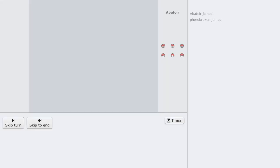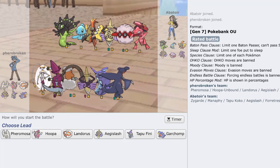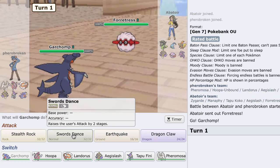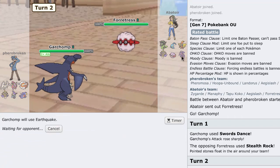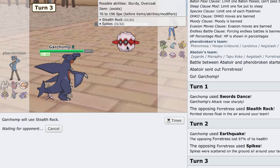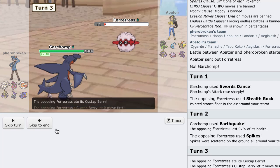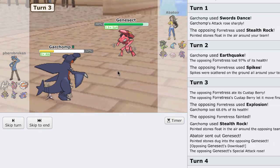My next opponent has Manaphy plus Shedinja — I need to be really careful about that. He looks pretty weak to Chomp actually. He leads off with Fortress — I'll straight-up Swords Dance. He gets up Rocks, I Earthquake. His Volt Switch won't work on me. He just gets up Spikes, so I'll get up my Rocks. He has Custap Berry and explodes — rocks stay up. Hazards are annoying but I can manage. He goes into his Genesect, indicating it's most likely Scarf.